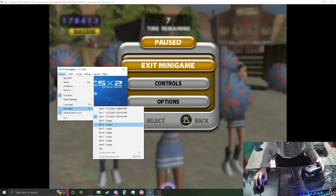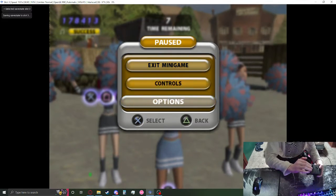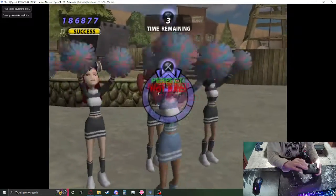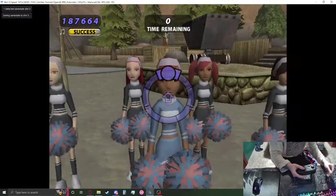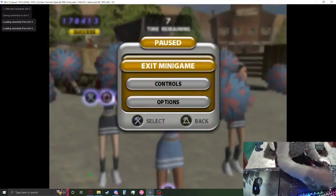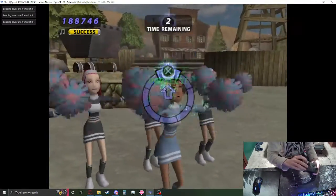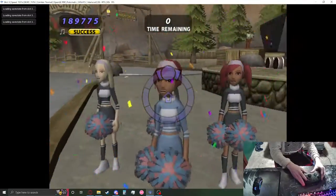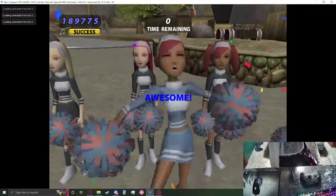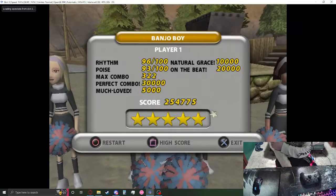I'm going to save this state to slot three, and I'm going to use this method to grip my controller and try to full combo this part. I almost did that first try. There we go — that is a tool assisted run of a Banjo Boy full combo. Now, can I do that RTA? No, I cannot. But that's pretty cool.